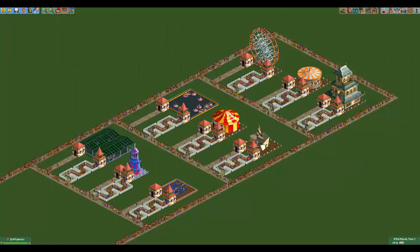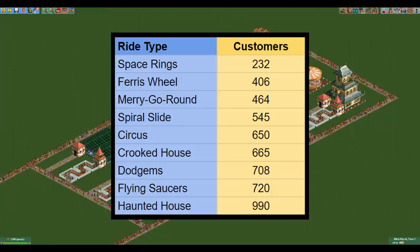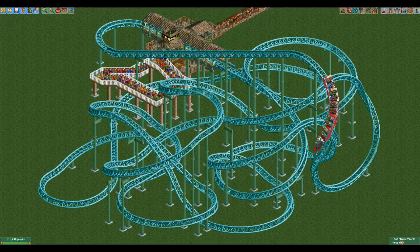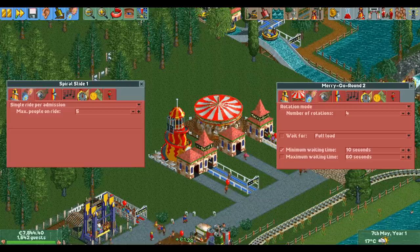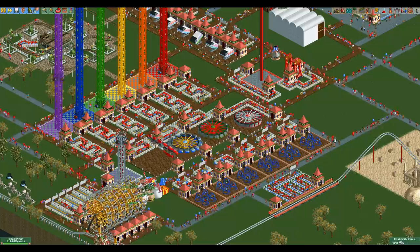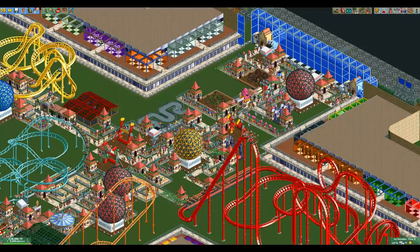The first test is throughput. Here I have a park where I let every gentle flat ride run at its maximum throughput for one in-game year, then recorded how many customers each had. The space rings is by far the worst with only 232 customers — almost a factor of 2 fewer than the second worst. Even a fairly long coaster with a single train like Neptune's Knot can process about 1,000 guests a year. Some rides could have higher throughput by letting more guests on at once or lowering rotations, but the space rings cannot — you can only lower its throughput, never increase it. Even at its very best against other rides not at their best, the space rings loses big time.